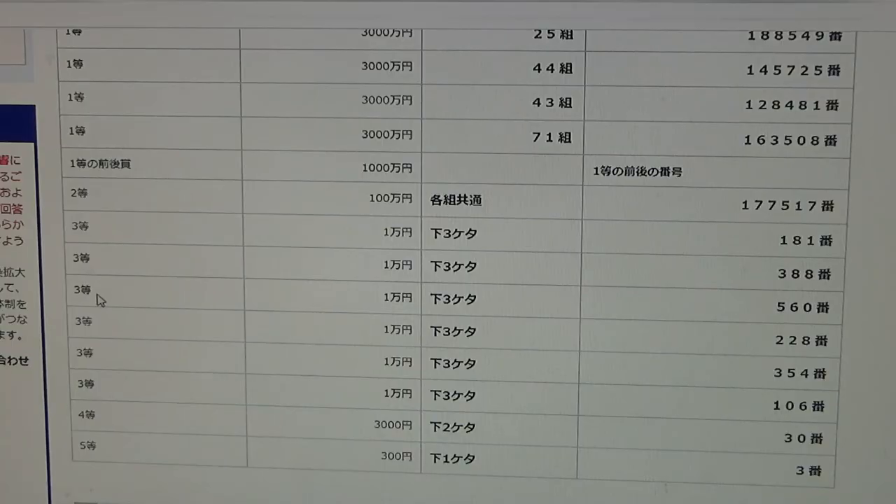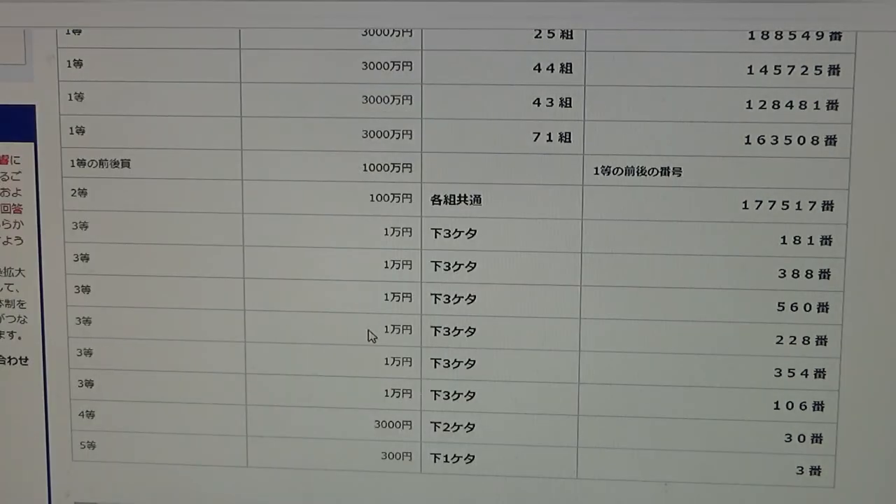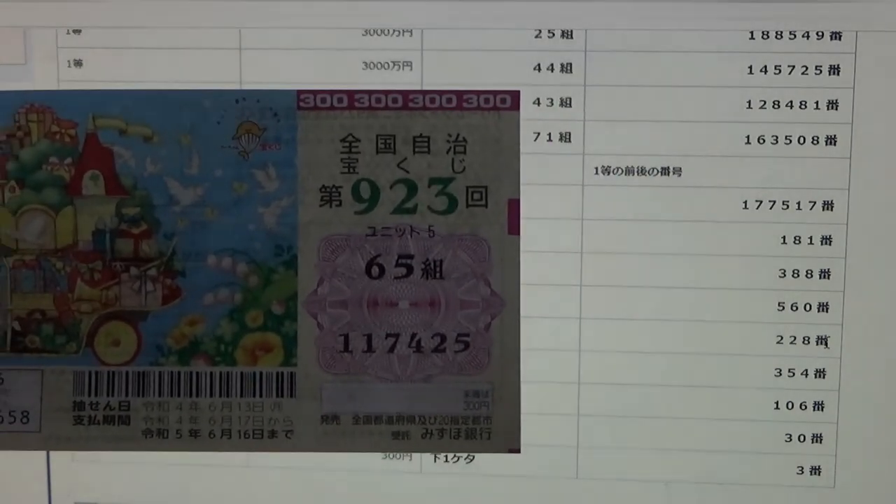To win the third third prize, the last three numbers of your ticket must be 5, 6, 0. I have 4, 2, 5 — no good. To win the fourth third prize, the last three numbers of your ticket must be 2, 2, 8. No good for me.